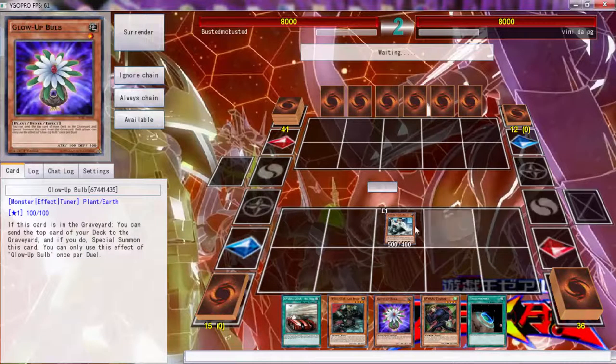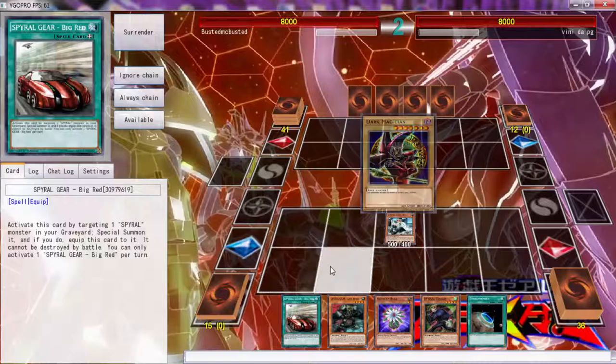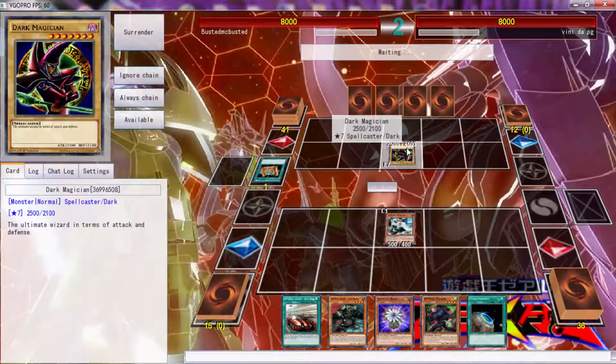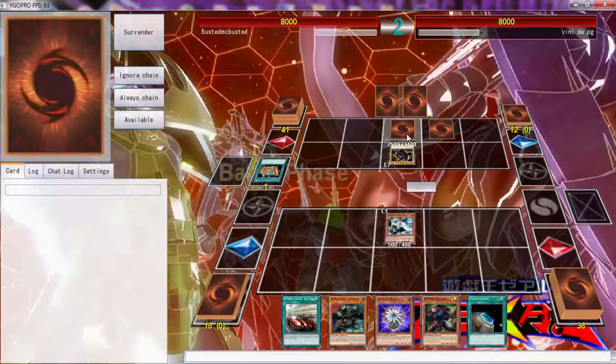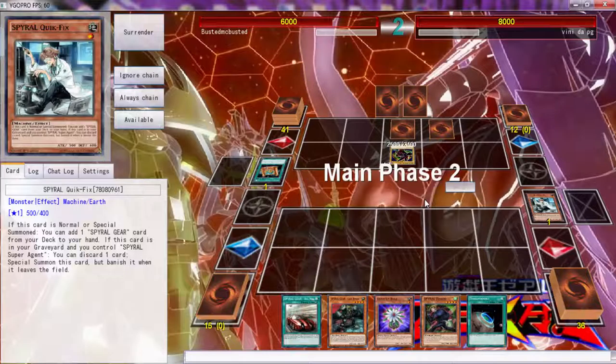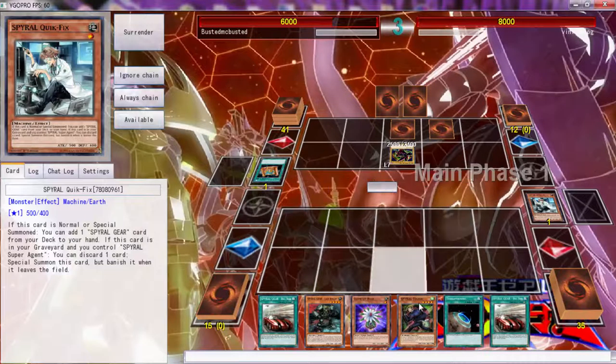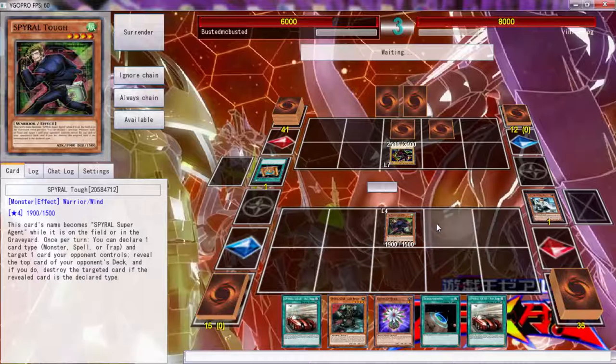Discard this - pop - I mean not pop, special search. Oh no - don't tell me it's Blue Eyes. It's a Dark Magician - look at you playing some outdated stuff! I'm just playing, sorry Dark Magician fans. Alright, we're going to take 2000. Like I said, we can summon Tough next turn, then Tough can get us - oh, that's horrible when summoning Tough.